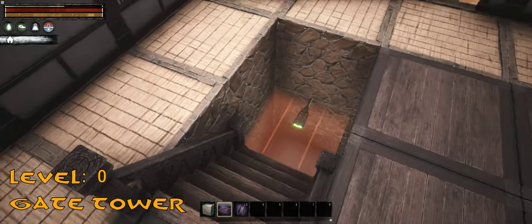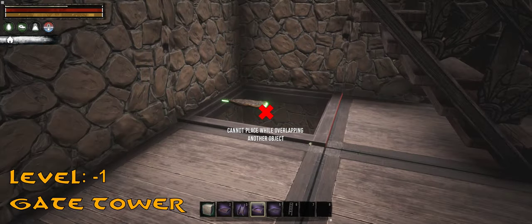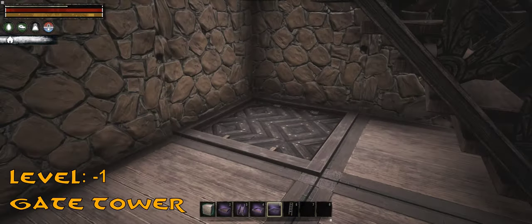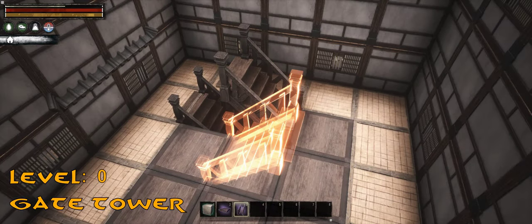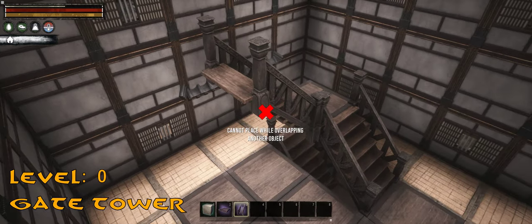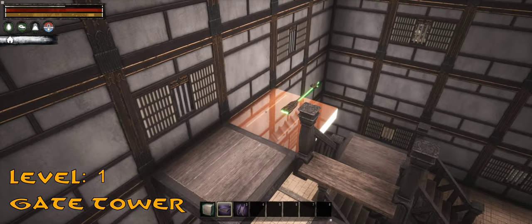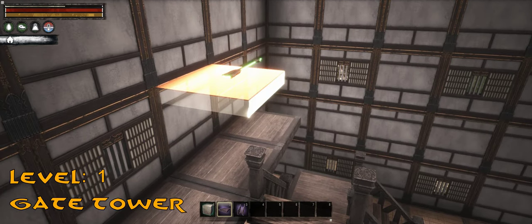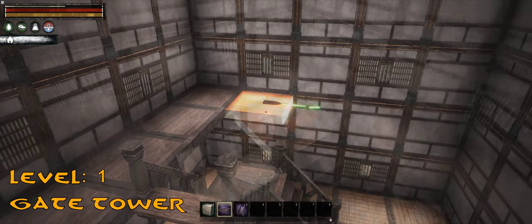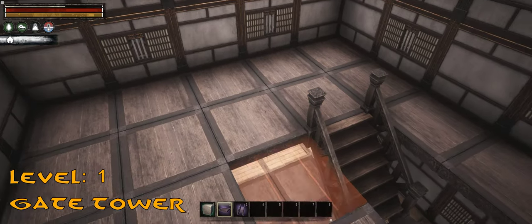I have divided the whole tower into floors two tiles high, except for the lowest level of the basement, for which my only consideration was that the floor completely covers the terrain below. The towers of Japanese castles were built mostly out of wood, so I've decided to use frontier tiles for the floor, and for the sake of cohesion, also for the stairs and fences.